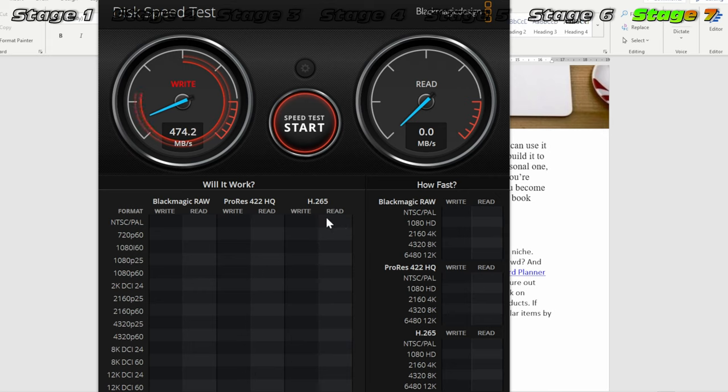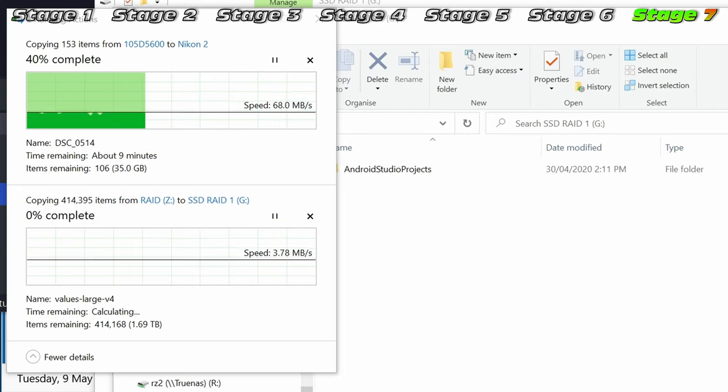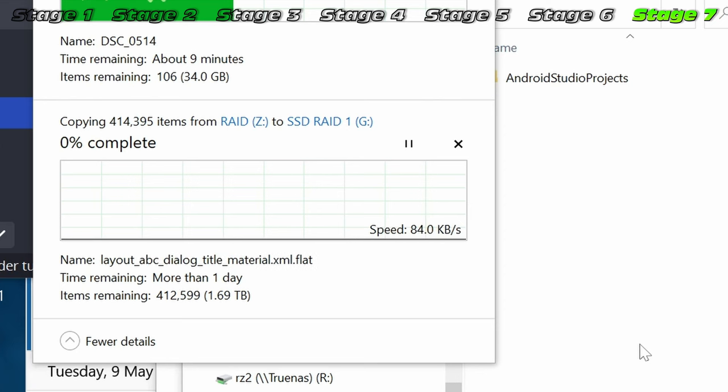You're probably wondering what sort of speeds we get on a RAID 1 — here it is in Blackmagic Design's disk speed test: around 470 MB/s on write speed and around 520 MB/s on read speed. Not too bad — I'm hoping it'll be sufficient for 4K editing at 60 fps. In terms of real-world file transfers, these are really fast drives so we should get 500 MB/s, but it depends heavily on the files being transferred.